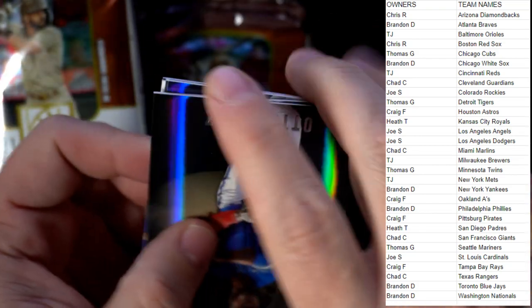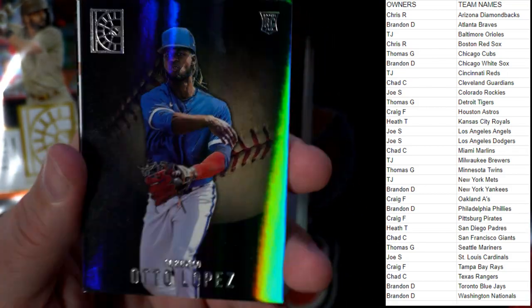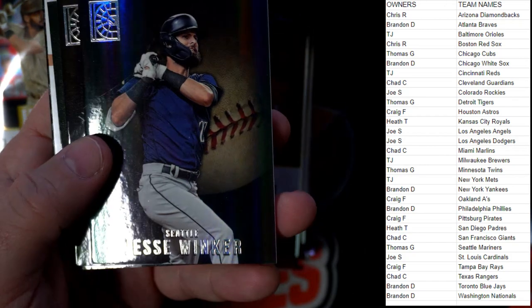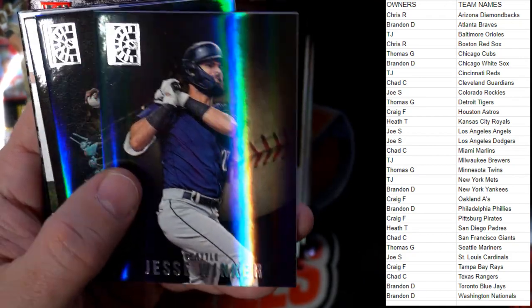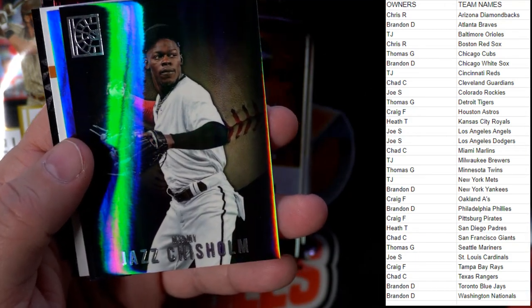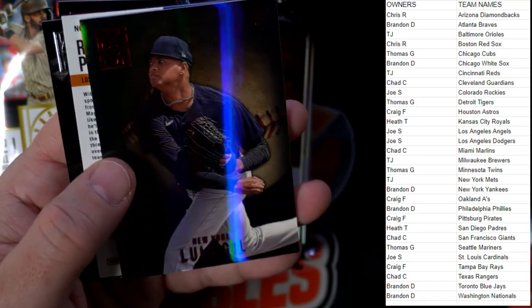Still searching for the luxury sweet gold and three more luxury sweet reds per box. Still looking for one auto, still looking for two relics. Lopez rookie card, Toronto Blue Jays — Brandon D. Jesse Winker, Seattle — Thomas G. Jazz Chisholm, Miami Marlins — Chad C.